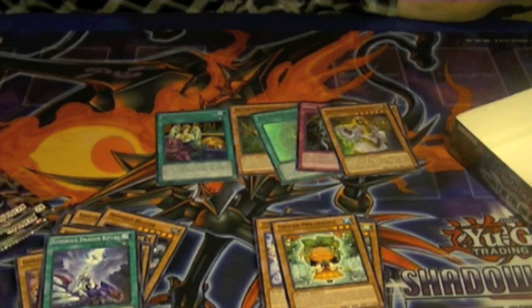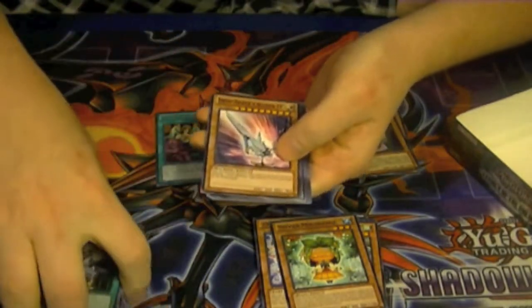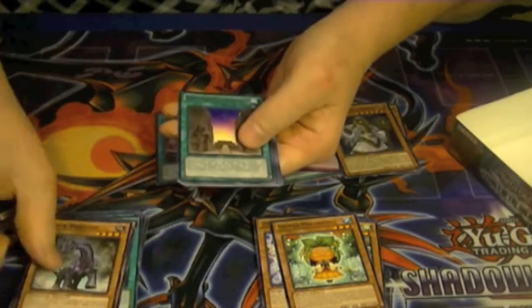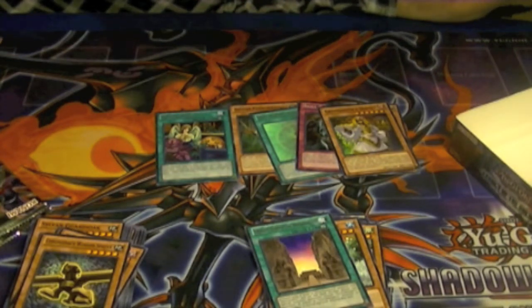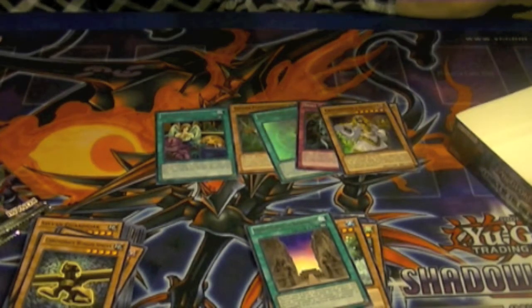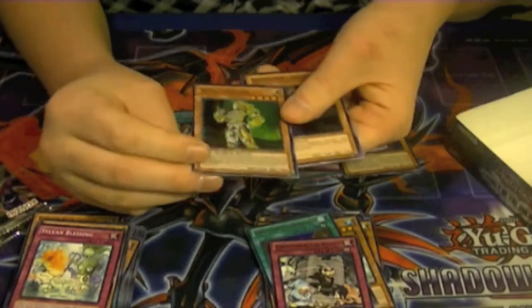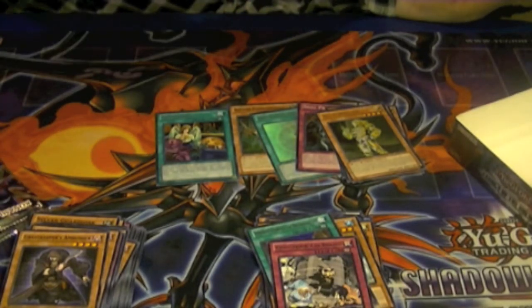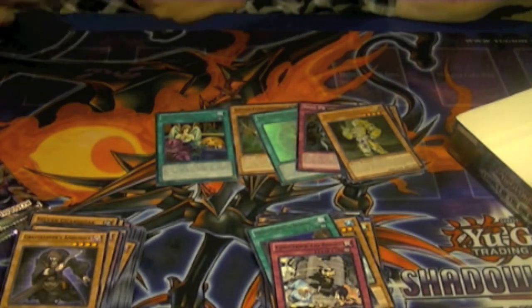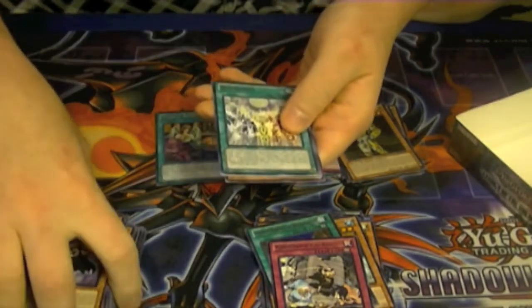So we've got five packs left — should have one, maybe two more holos left. Rare Hidden Temples of the Necro Valley. Rare Ghost Trick Go-Round. And an ultra rare Bujin Arasuda. Now there's one card down — there's three cards down that I really needed. Let's see if we can get an Ultimate or a Ghost this box. Rare Bujin Unity.